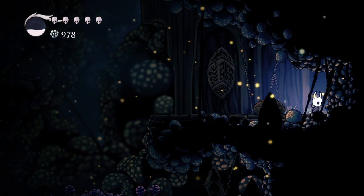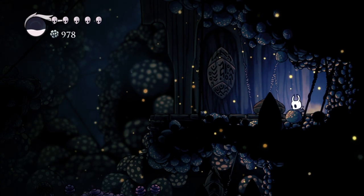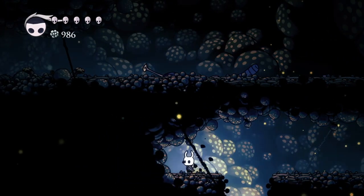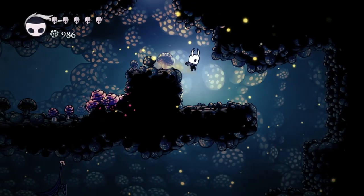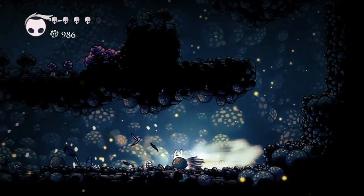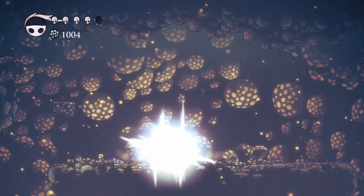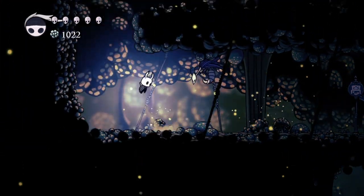I no longer even have a map. 'Wanderers seeking death, welcome - may you find swift end upon our claws.' Wow, that's not very inviting. Let's go down - there's a save eventually. Most of the time I can just out-damage them with the Thorns of Agony and keep swinging. That's why I need a save bench.